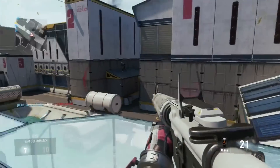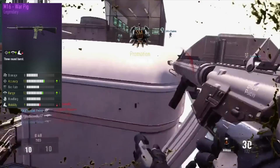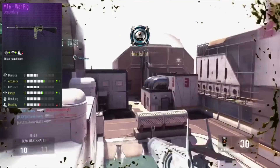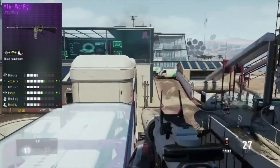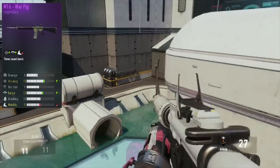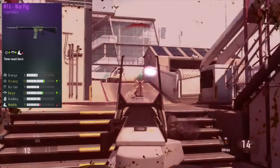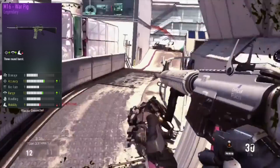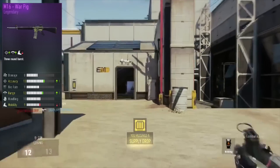Let's have a look at the M16 Warpig card — this is the legendary version. The damage is normal at 8, accuracy is going up by 1 to 13, fire rate is normal, range is going up by 1, handling is at 10, and mobility is going down by 1. Remember, this weapon is a 3-round burst, so the stats and damage won't be that high because it shoots 3 bullets at a time.